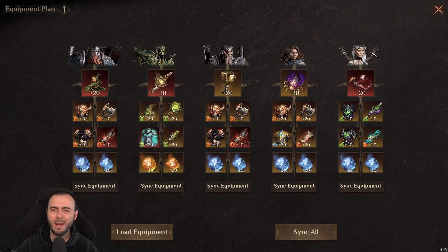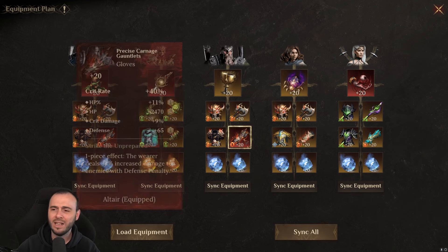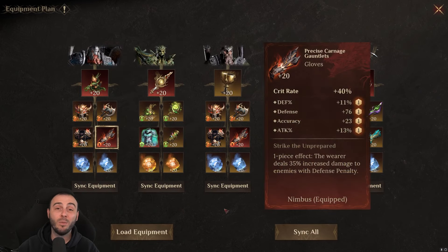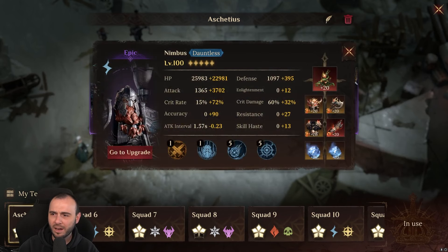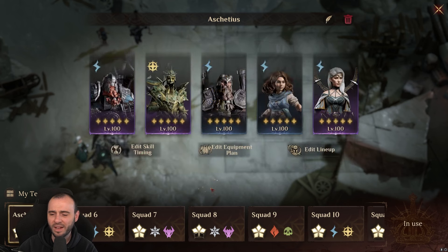I am using some mythical gear — mythical gear and free-to-play have nothing to do with one another. I am using crit rate gloves; I haven't gone with crit damage ones to get insane stats. Let me quickly show you the builds so you get an idea of what we're running in terms of stats. This is my Nimbus — all characters are fully scrolled. He doesn't have full crit rate; he has under 100% crit damage and 5K attack, which is fairly decent.